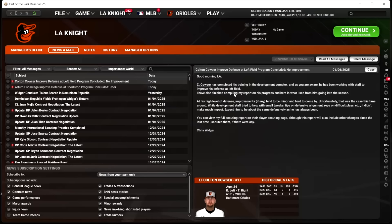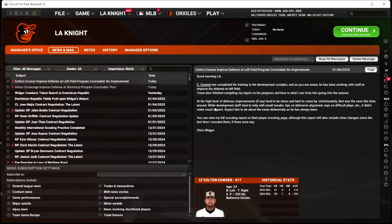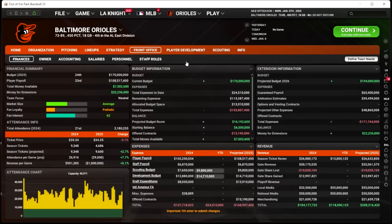Couser: no improvement. At his high level of defense, improvements if any tend to be minor and hard to come by — this was the case while the development staff tried to help with small tweaks. So yeah, that's kind of what I expected. Couser was already really good defensively in left field. He had a rough 2024 season, was in Norfolk a lot. He was definitely a guy I should have had in the lab for his bat, but you live and you learn here in the new development lab.